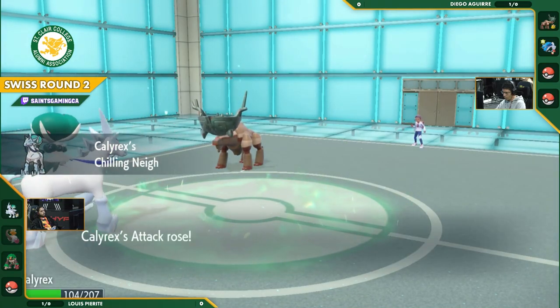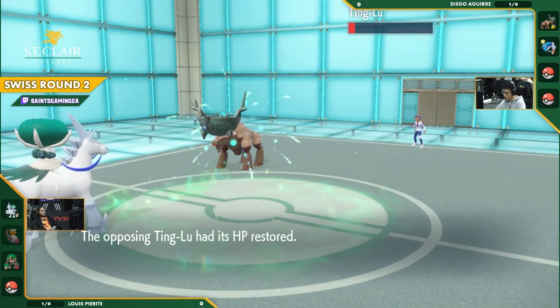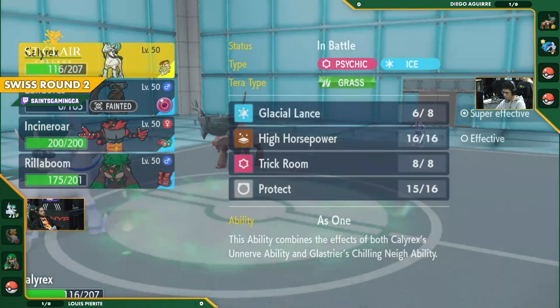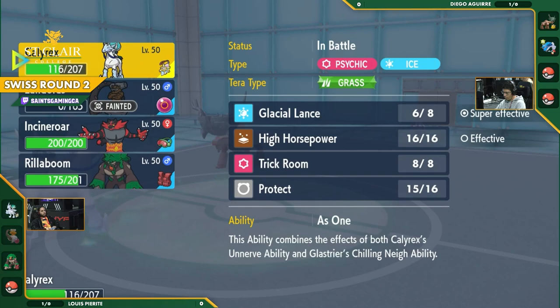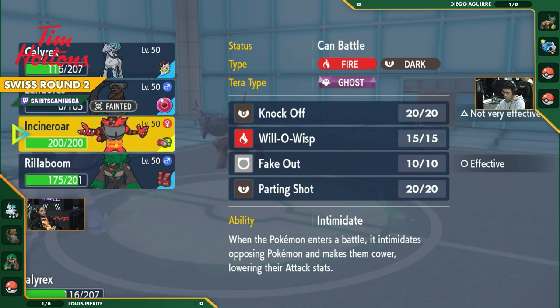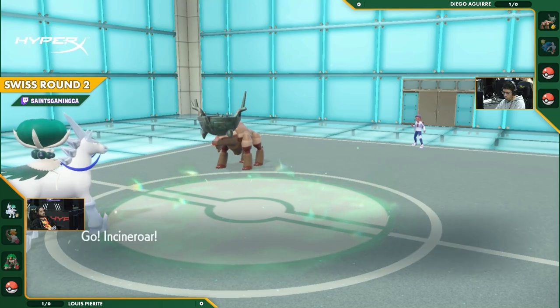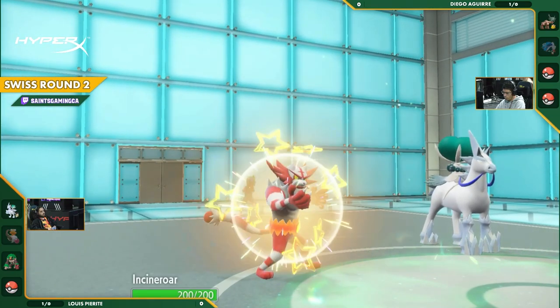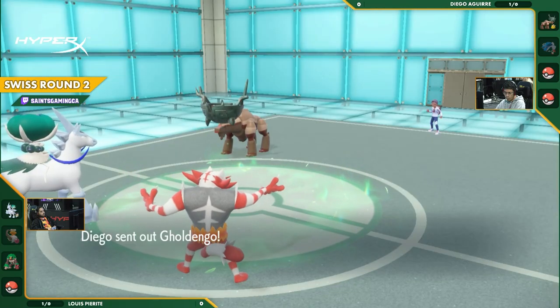That puts Calyrex in a really powerful position. And as much as it was hit by Ruination, it will be healed back up now by that Grassy Terrain. We're seeing a lot of things being covered here. Incineroar, Rillaboom, both very good options. Incineroar being committed out of the two. Let's see what Diego picks here. Gholdengo. That's going to be a rough matchup against this Incineroar.